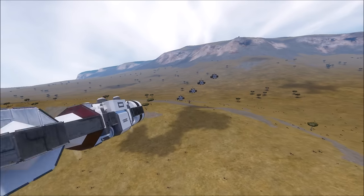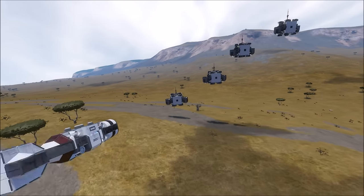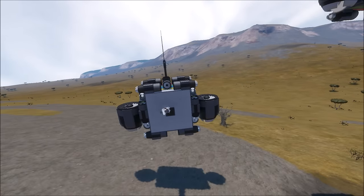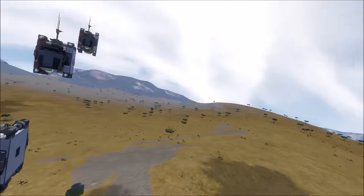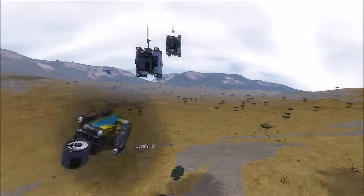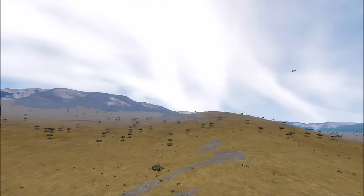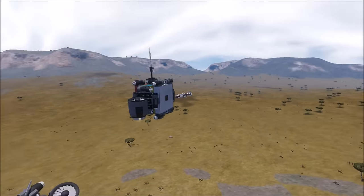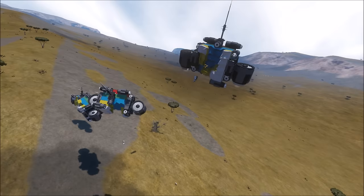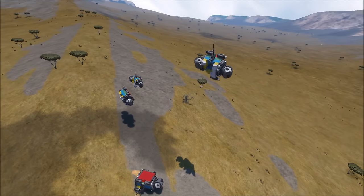Our bombs are nearing the target. Let's see what they do. Number one is a hit — dang near a bullseye. Number two, right on the money. Number three, laying on the pain. Four for four — four bullseyes. I'd say that's a pretty darn successful test. I love how they crash after the fact.